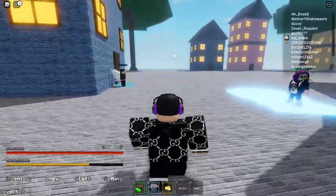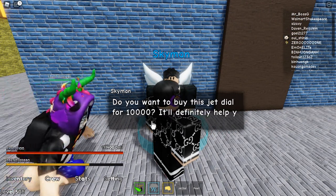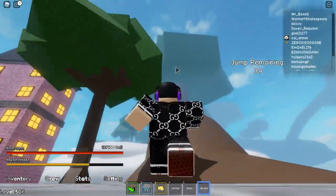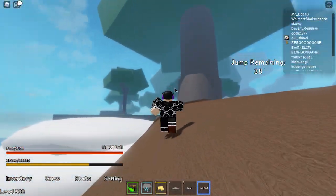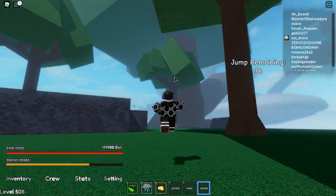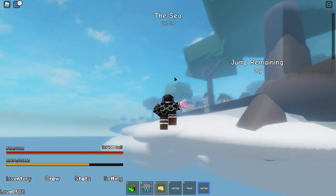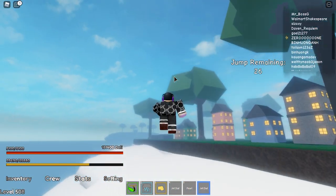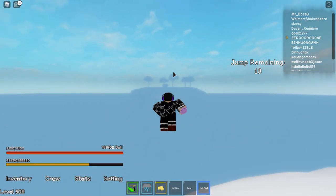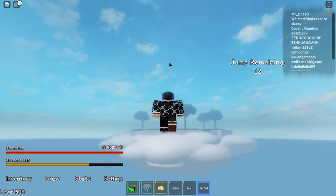Let me show you something quickly. You should buy a jet from this guy called Skypeman. Press on him and buy the jet. You can use it for jumping faster. It only costs 10,000 and gives you 40 jump height, which is really high. I'm going to keep using it to reach the Aernail boss.